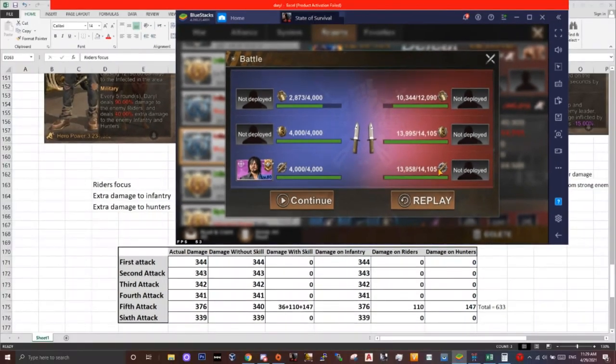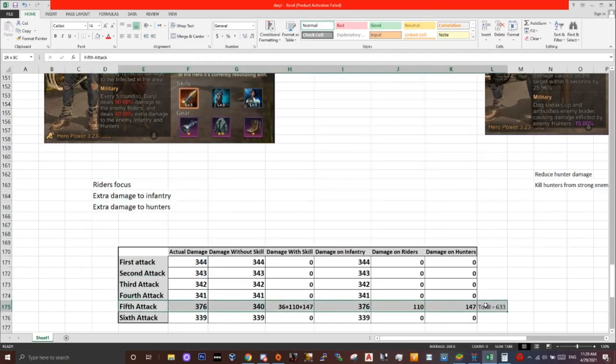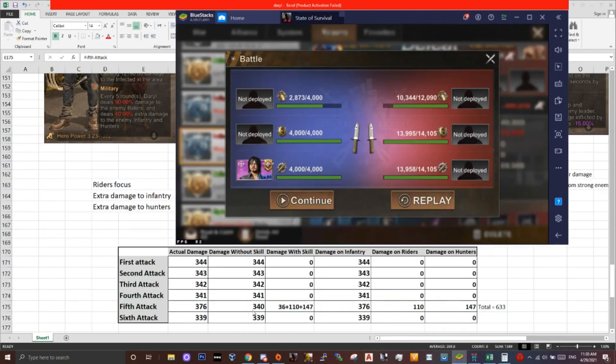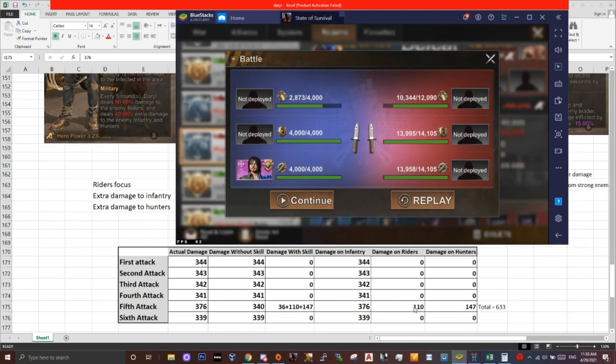However, on the fifth round it's going to be different — the skill is going to activate. We're on the fifth attack now. It was supposed to be only 340 damage, however we got 376 damage on the infantry. We got 110 damage on riders and 147 damage on hunters. This gives us a total of 633 damage. This will happen every five rounds.